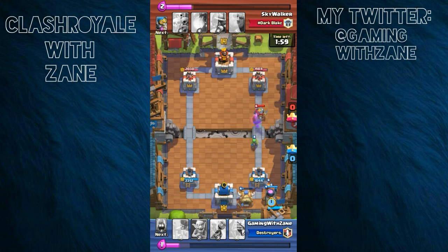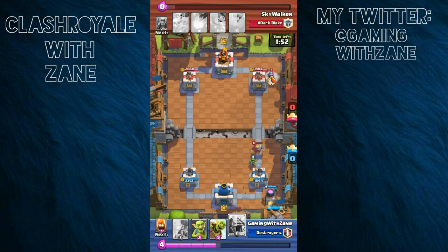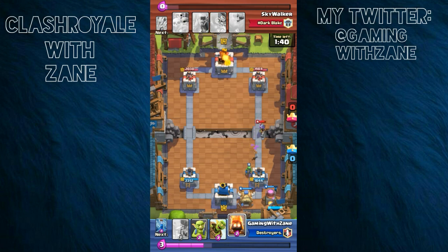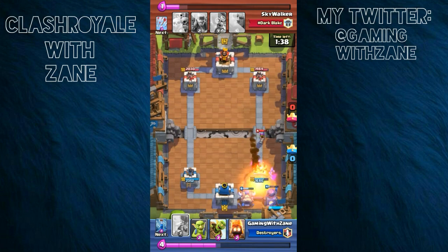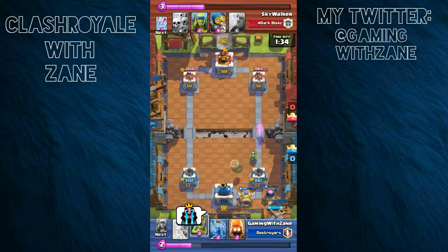I was thinking about dropping a Goblin Barrel but I just decided this guy is using his elixir — we're both the same on elixir, using it immediately as we get it, basically spending everything as fast as we retrieve it. It's just crazy.